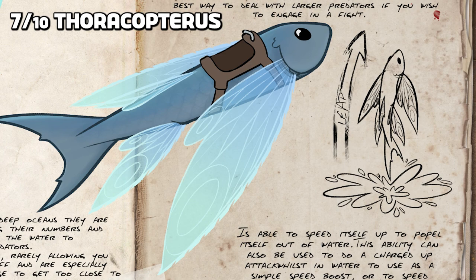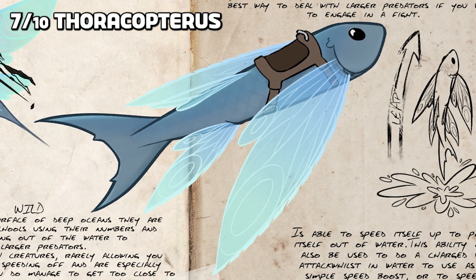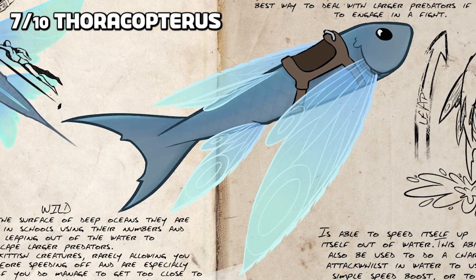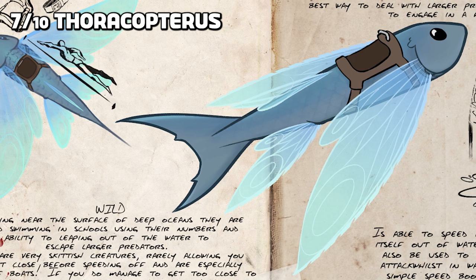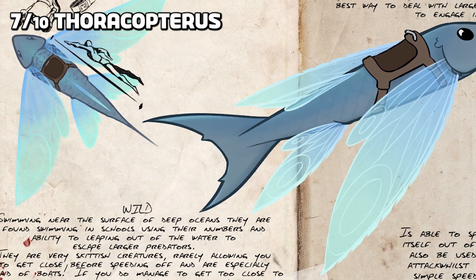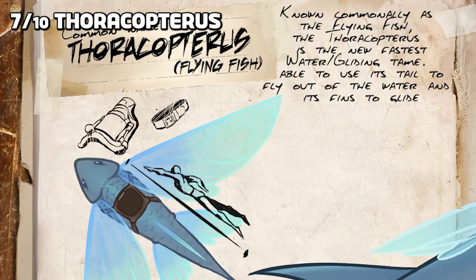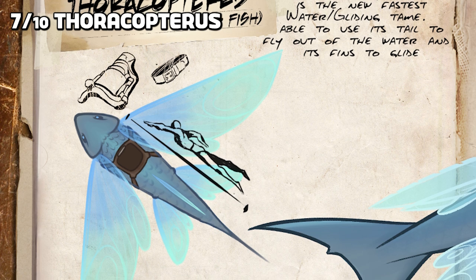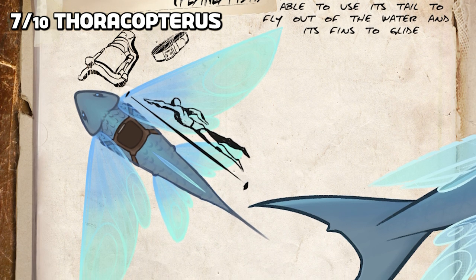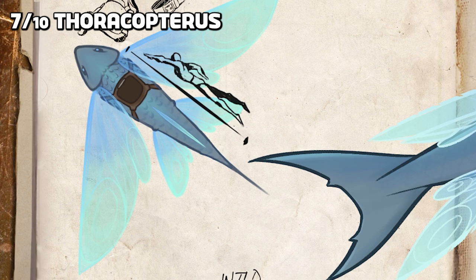Next up is the Thoracopterus, the giant flying fish. It is said to be able to launch itself out of the water, with its speed stat determining how high it can go. Once out of the water it can glide and return to the ocean by either doing a dive or a slow parachute. It also has a high speed attack in the water that can propel you distances and inflict bleed damage on other creatures.